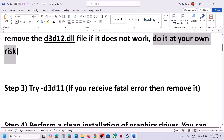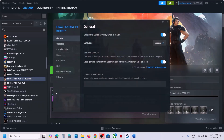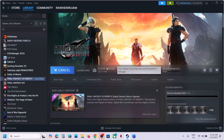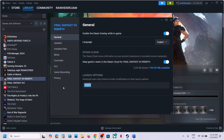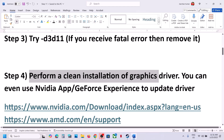The next step is to try d3d11 in Steam launch options. Go to Steam, right-click on the game, select Properties, and in the launch options type '-d3d11', then launch the game. This has worked for a few players. However, if you receive a fatal error, remove everything from the launch options and follow the next step.